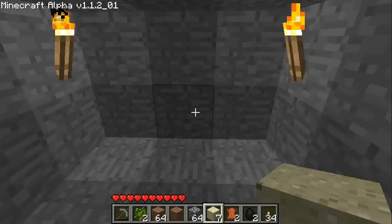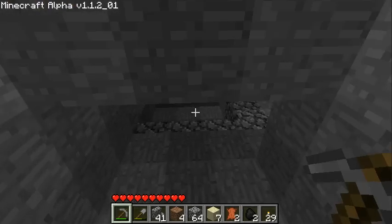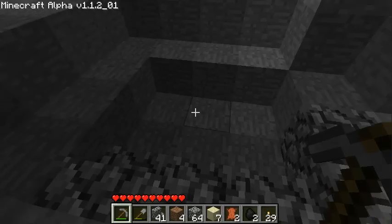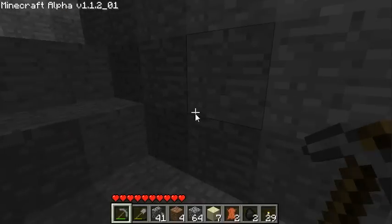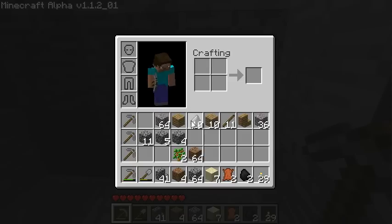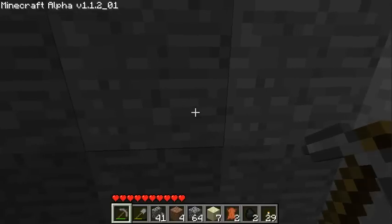I'm going to skip until I find something interesting. Okay, so I found this — it was full of gravel. The stuff with all the... it's basically shovel rock. You can use the shovel on it and you get flint, or more gravel. So that's basically it. I'm going to continue. See you back when I find something cool.